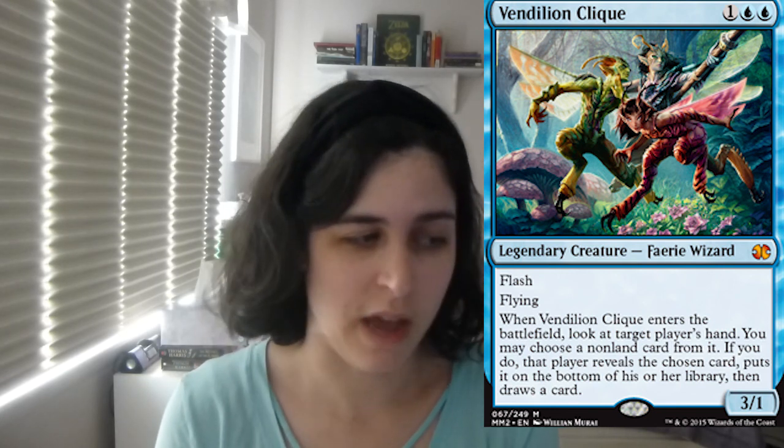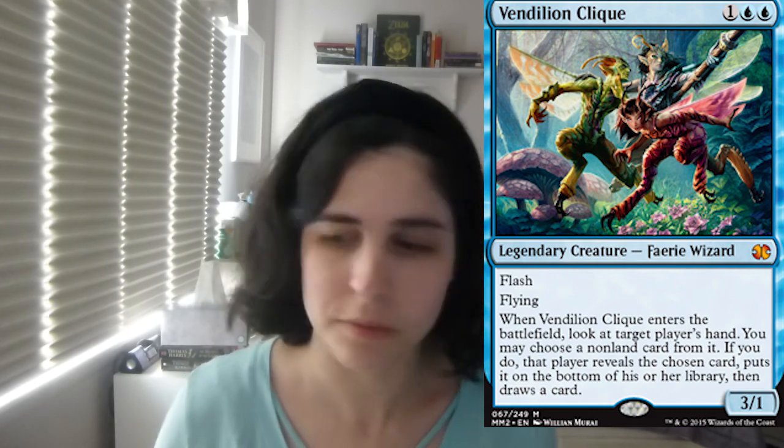And then the last card before we get to the sideboard is Vendilion Clique. I really like this card, however I really don't like more than one of it. I'm very weird about legendaries because of that instance where you can bring something back with Tasigur, they pick the Vendilion Clique, and you have a dead card in your hand — that's like worst case scenario, but I just think about that all the time. I really like Vendilion Clique. It's a three-power flyer, so it's got a little bit of evasion, which I really like. You look at the opposing player's hand — if you want them to keep it, you can, if not they pitch something and draw a card. It's just a really solid midrange card, but it's also knowledge — knowing what's in your opponent's hand is just one of the most important things.